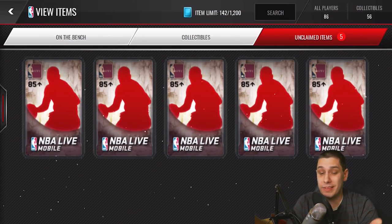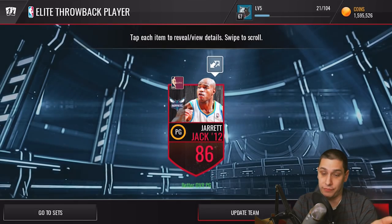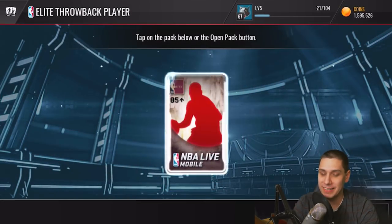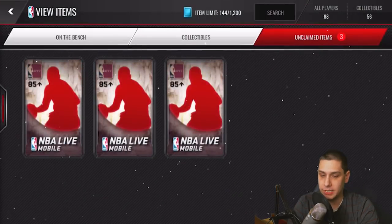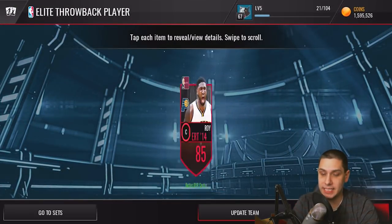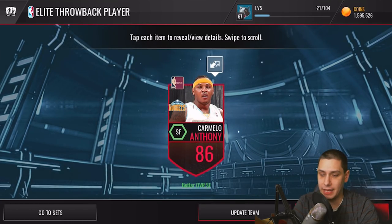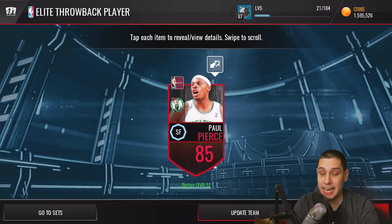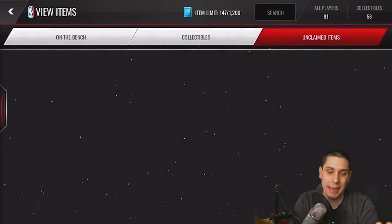We've got five packs to open here as well for some decent players. We already opened one of these on Chase's channel — go check that out, it was a fun video. We get a Roy Hibbert at 85, then another Roy Hibbert — obviously not a great pull. Then we get a Carmelo Anthony — two-way Carmelo Anthony, not bad, he looks like he could be beastly. And the last one is Paul Pierce. Didn't really pull anything great out of these elite throwback players.